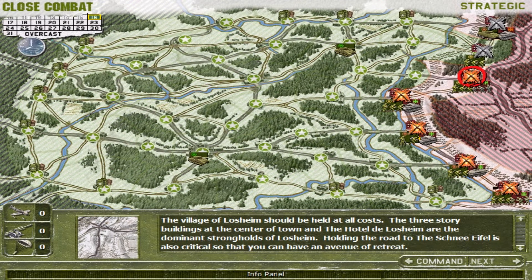This is the strategic map. It is 0800 hours on December 16, 1944, and the weather is overcast. US forces have no air support, no artillery, and no supply drops. The next battle is at Losheim between the US 422nd RCT 106th Division and the German 12th Volksgrenadier Division. The village of Losheim should be held at all costs. The three-storey buildings at the centre of town and the Hotel de Losheim are the dominant strongholds. Holding the road to the Schnee Eifel is also critical so that you can have an avenue of retreat.